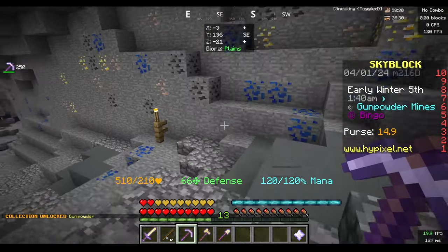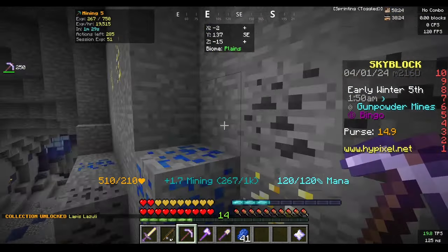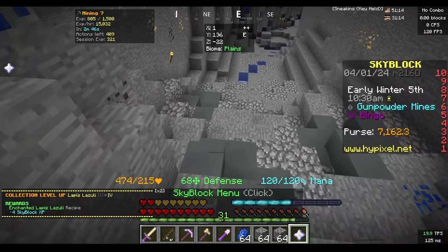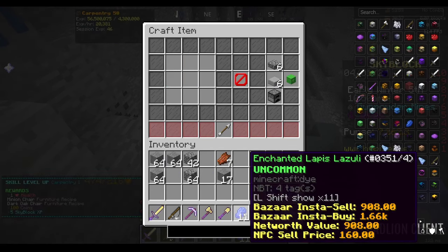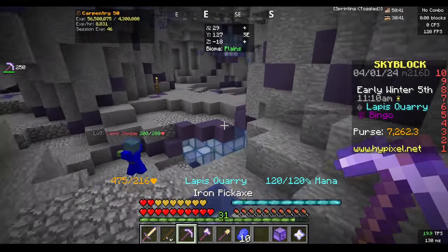I need to mine lapis — I need 10 enchanted lapis — and then I'm going to mine 10 enchanted redstone and 10 enchanted coal so I can get into the dwarven mines. There's the enchanted lapis lazuli recipe, and that gives me 11 enchanted lapis, which is more than I need.